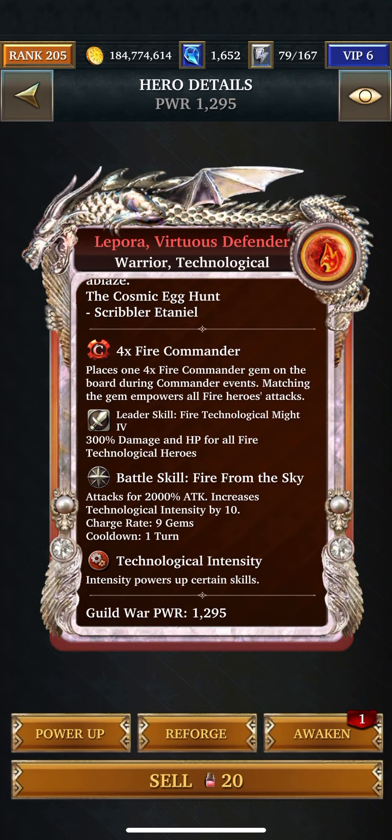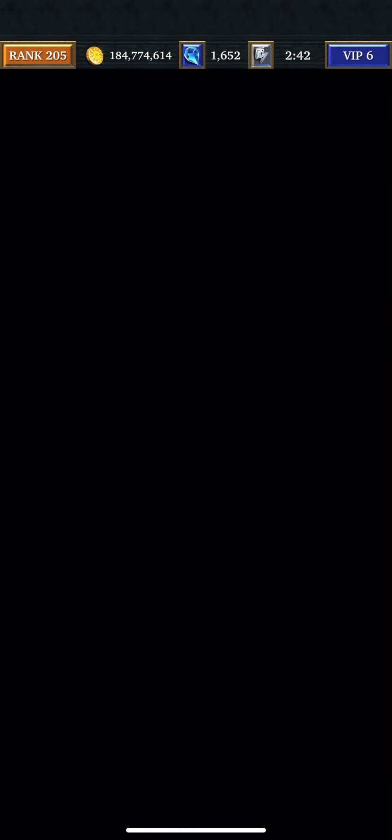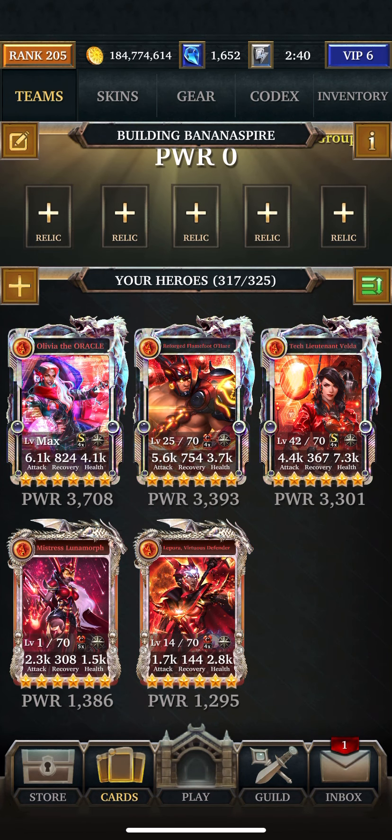If you needed tech increased by 10 every turn, you could use Lepora, Virtuous Defender. You could just throw her at the end if your cards rely on building Technological intensity. I keep her for that because you never know.